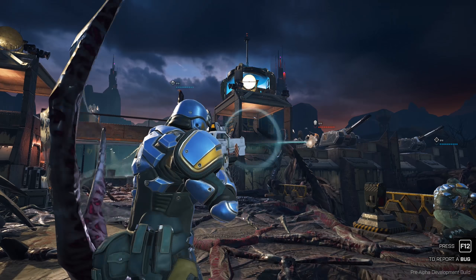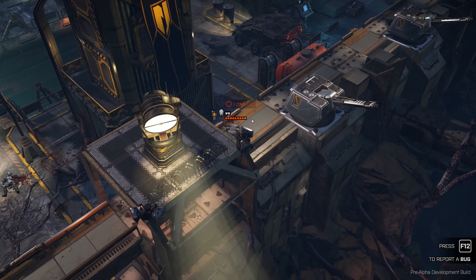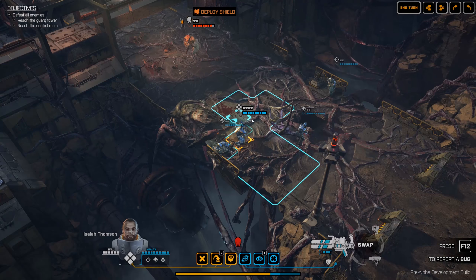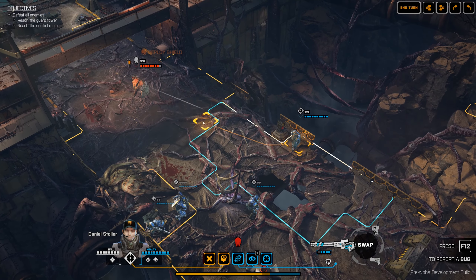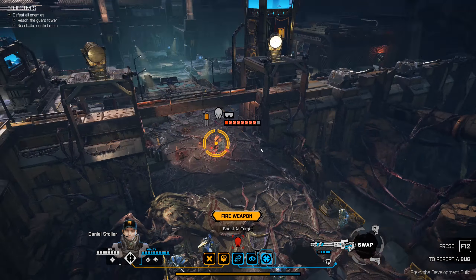We got one more coming. Here's the overwatch shot — one damage. Now we can see that we did damage to his torso. He deployed his shield. Let's see what we can do — we don't want to let him get too close. We can probably take a good shot with the sniper rifle.